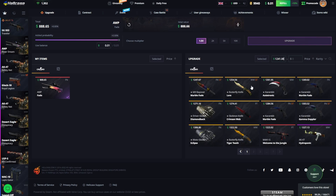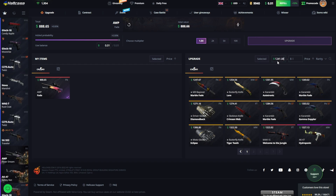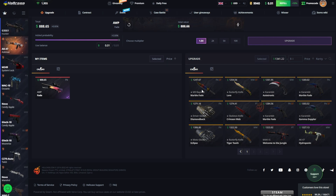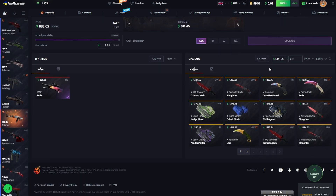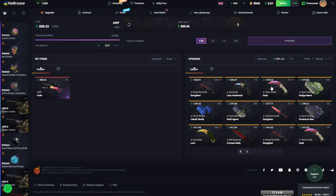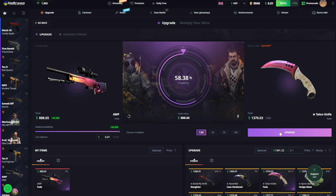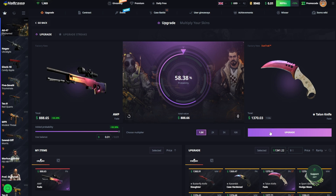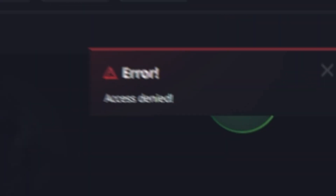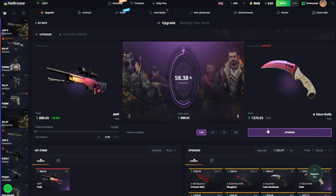This AWP Fade right here - I'm not trying to do this into something super crazy, I just want to get like 1200, maybe a thousand. We can't do it - minimum upgrade is gonna be this Talon Knife Fade right here. I'm gonna click this and either we win it and go home with a beautiful knife or we just get f***ed. Three, two, one... what? What is this? We'll try it again - please baby come on. No!